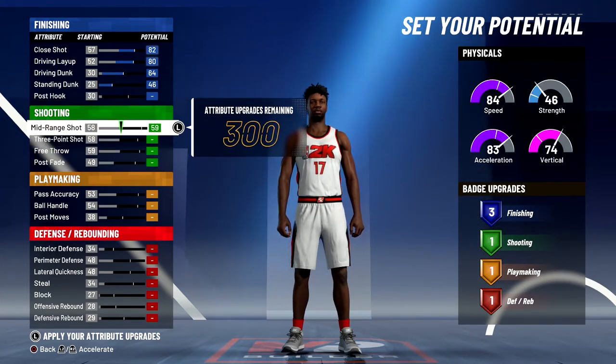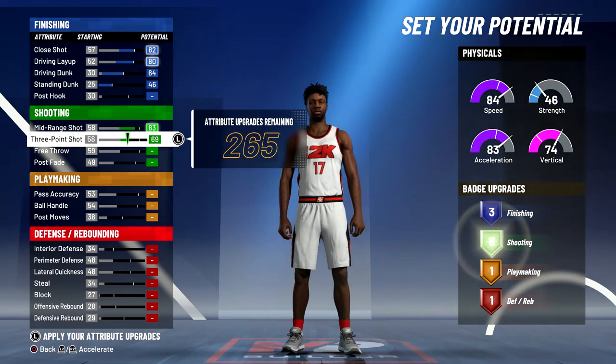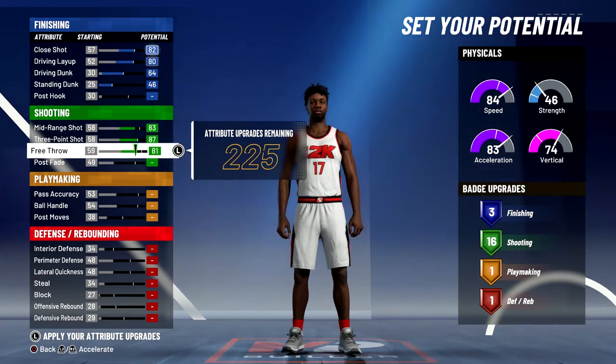For shooting, you're going to bring your midrange shot up to an 83. Bring your three-point shot up to an 87. Bring your free throw up to an 83. And that's going to give you 17 shooting badges.